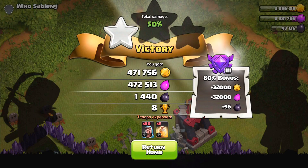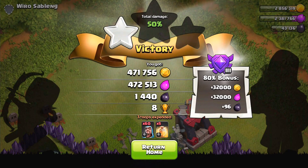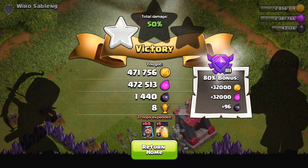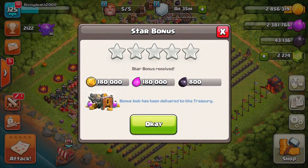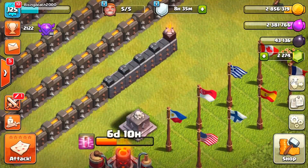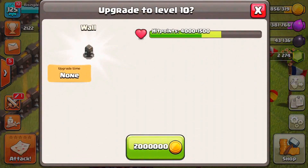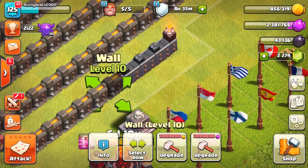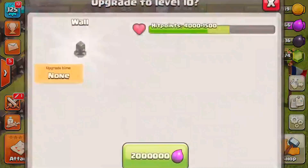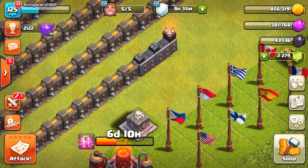Check out the loot remaining — only 31 of each resource and five dark elixir, which is pretty hilarious. We got the 50% large victory with almost one million total loot, which is a ton for me. Let's return to base and see if we can upgrade anything. We've got this star bonus — going to upgrade two walls. With 2.8 million gold and 2.3 million elixir, we can upgrade single walls up to level 10. Bam — there goes another wall to level 10!